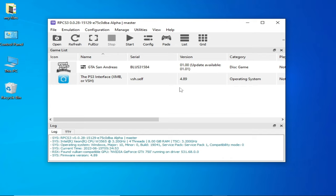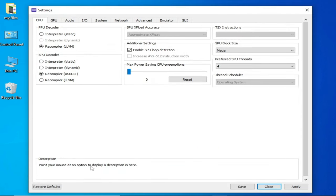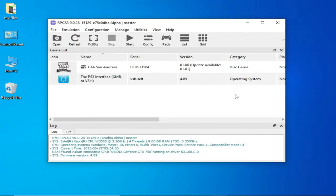Do not skip any part of this video. I will explain everything to fix this issue for your RPCS3. Go to Configuration, then go to CPU, and click Restore Default, then Apply and Save.